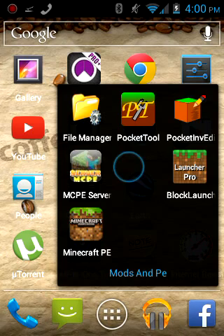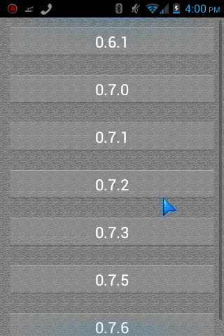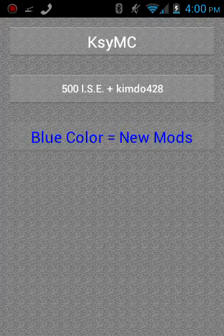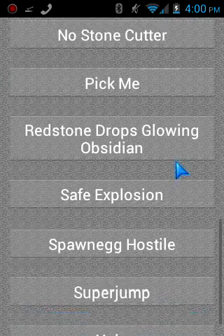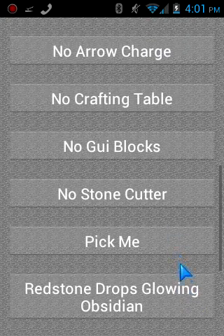The first thing you want to do is click on Mods for PE2 and press Mods. You get onto your version of Minecraft, which is 0.7.6. It says blue color means new mods. You pick whichever default you want and pick out whichever ones you want — there's a whole bunch. Let's say I want the Pick Me Mod.